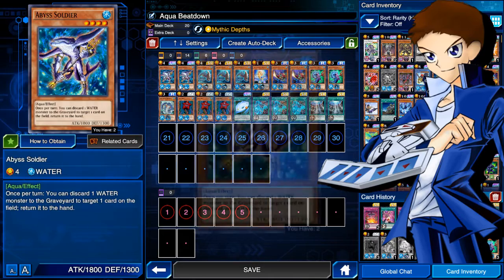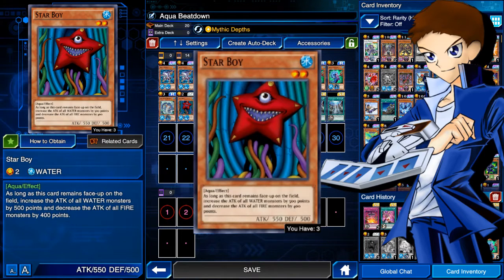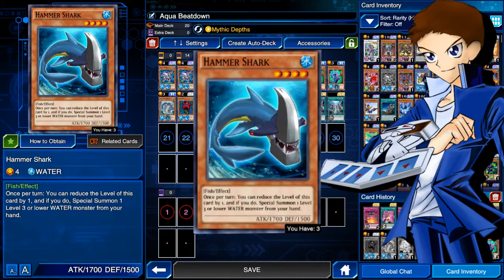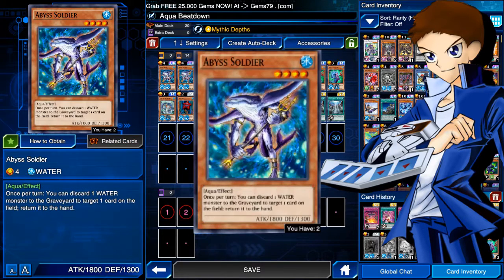We run two Abyss Soldiers — I only have two and I don't think I'd run a third anyway, it could get cloggy. Once per turn you can discard a water monster to target a card on the field and return it to the hand. That's helped a lot, especially when you have a Star Boy in hand you don't need — you can just discard it. We also run two Legendary Oceans just to make Abyss Soldier level three or lower.